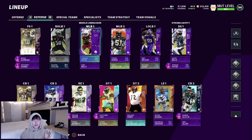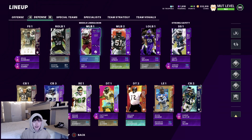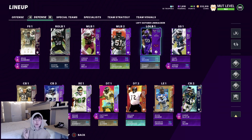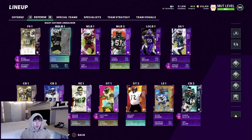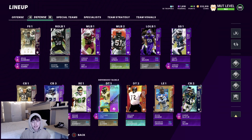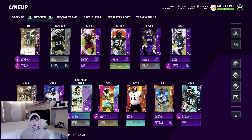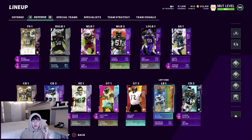Moving over to the defense — 100% the strength of this team. For safeties we got Brian Dawkins, Anthony Harris, Jalen Mills, and Jordan Poirier — three 99s and a 98, which is insane. Our cornerbacks are absolutely disgusting: three 99s — Nnamdi, Asante Samuel, Darius Slay, Eric Allen, and Troy Vincent. For the D-line, four straight 99s: Reggie White, Fletcher Cox, William Perry, and Javon Kearse. If we don't get at least three sacks with that stacked D-line, that's 100% an L.